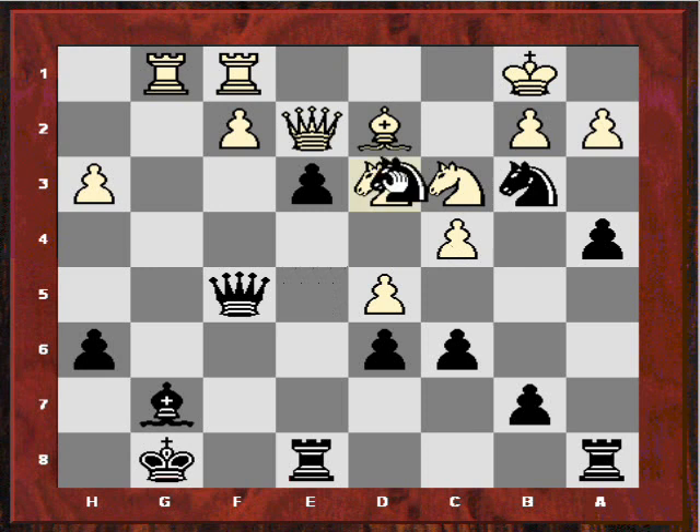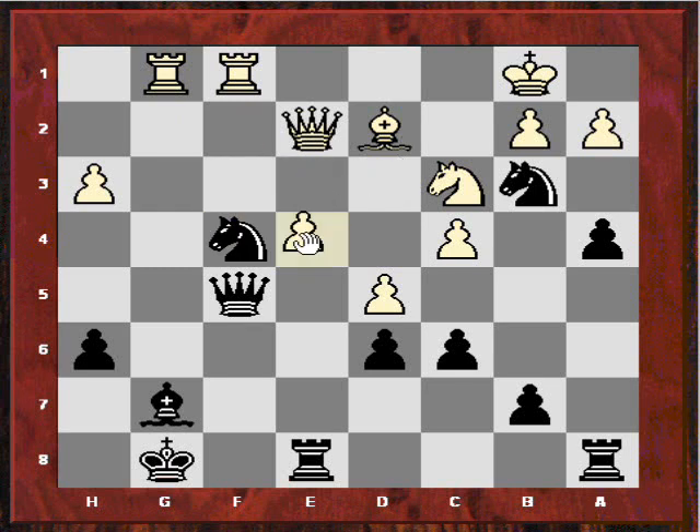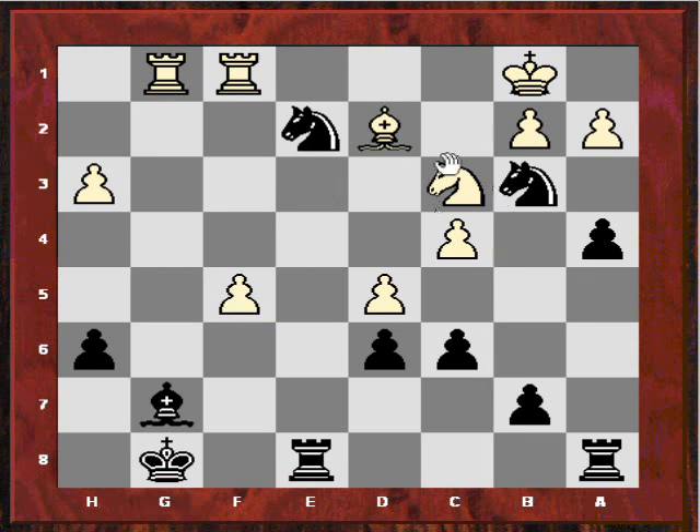Knight takes D3 and it's all over really — this is just horrendous. Knight F4, E4, and just taking... White is just losing tons of material. It's all over, tons of material will be lost.